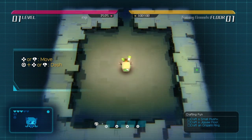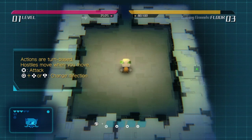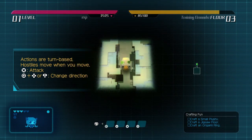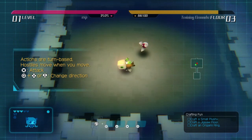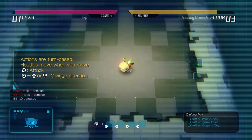The controls are rather simple. You have up, down, left, right, and only two buttons: one to attack and one to rush, plus another where you can rush on the same spot and deplete your stamina but regain your health. In that sense, it's very simple. On the other hand, the commands are rather confusing.